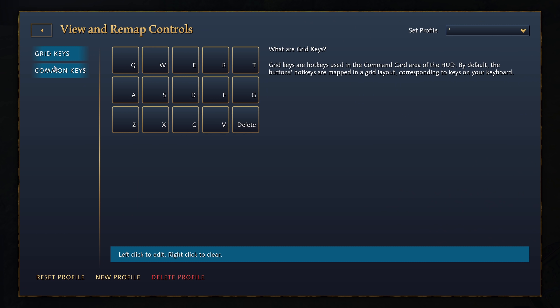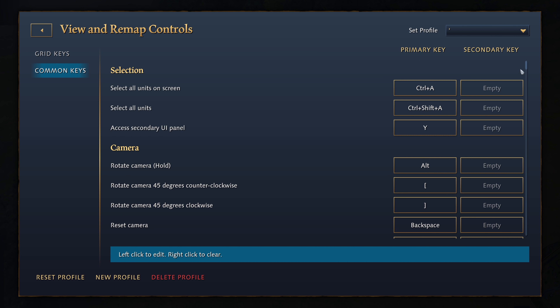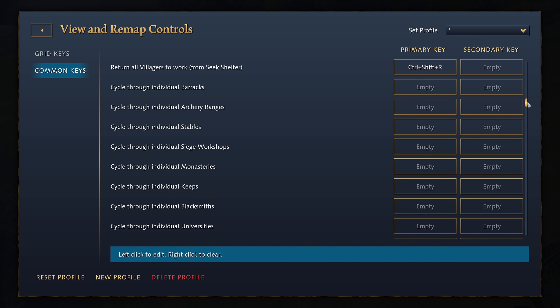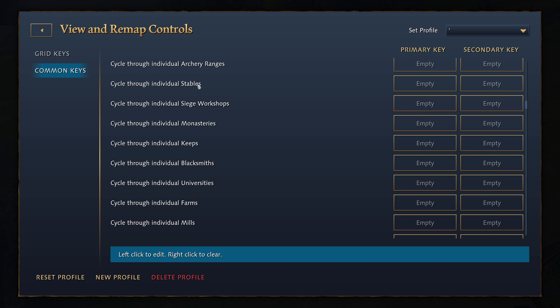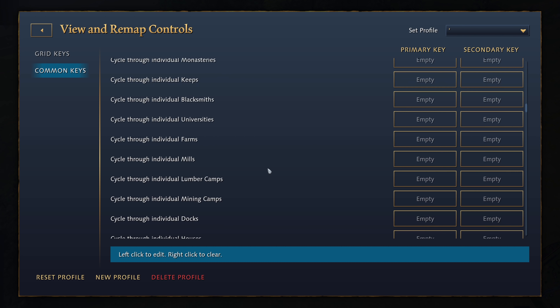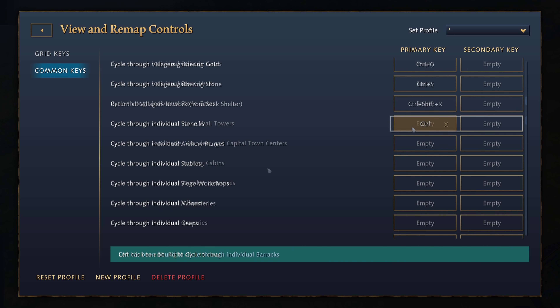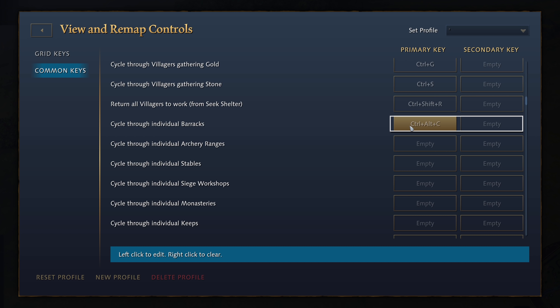Number 1: hotkeys are finally, finally improved significantly. You can now cycle through pretty much every single building you can think of. Hence, we no longer have to control group our production buildings, blacksmiths, universities and so on, as we can assign individual keys to each one of them. Furthermore, you can use any combination of control, alt, shift or buttons as well, so you can easily move to whichever building you want in whatever combo you're most comfortable with.